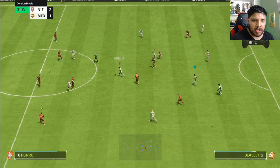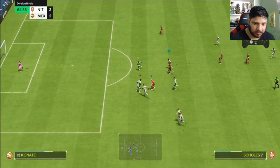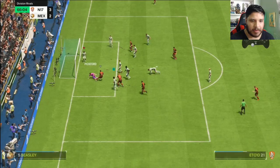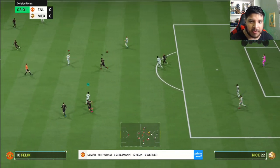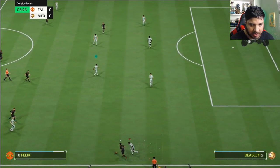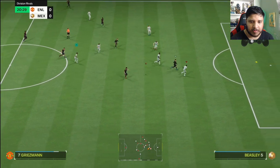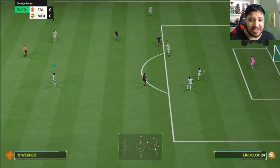Good tackle, Beasley! He made an amazing slide tackle save — holy crap, that was amazing. Great pace, very very fast for sure. Great physicality, great pace, great defense. He's defensively great — his speed is insanely fast as you would expect.